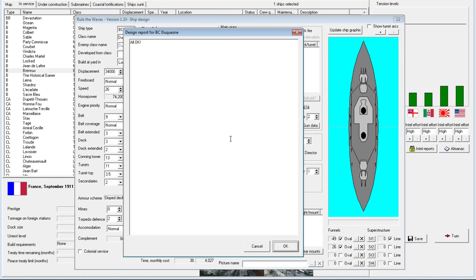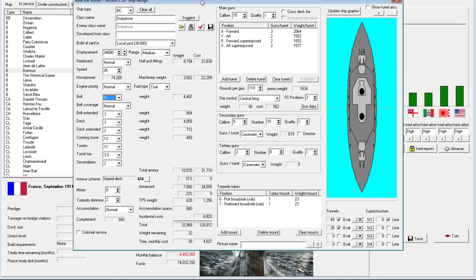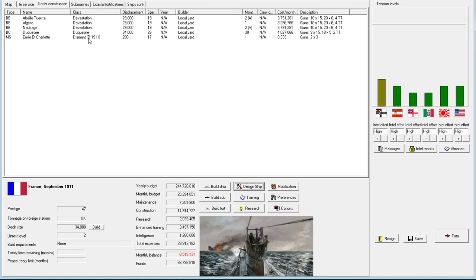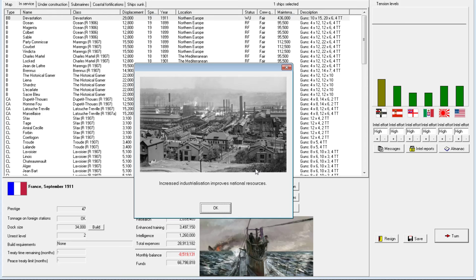There it is — the Duquesne-class battlecruiser, slated to be just absurdly expensive unfortunately. I was planning on giving the budget back in really good shape, and I might have less of a chance of doing that now. But I think we'll go ahead and build it — it's just too good of a ship design to let pass by. We will also have to retrofit the Devastation as soon as it becomes available, because we now have better quality guns for those as well.